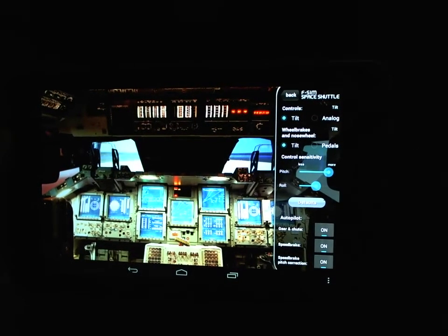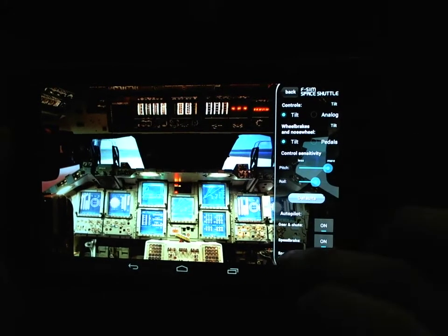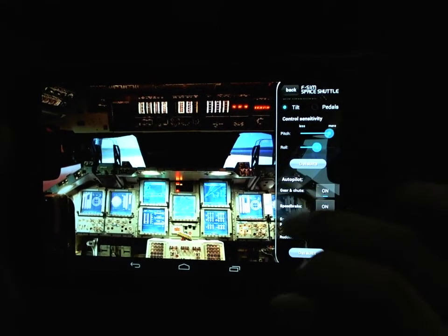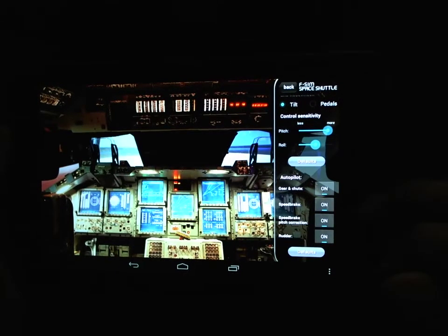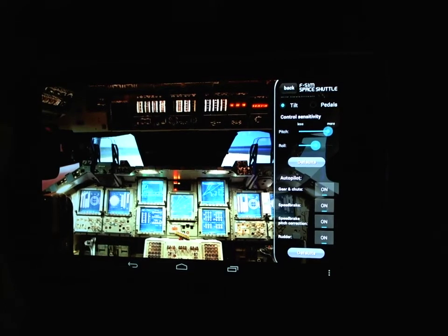You can either tilt the device to control, or have pedals on screen that you can press on. Then you have autopilot guidance for gears, speed brake, and pitch corrections, weather, etc.